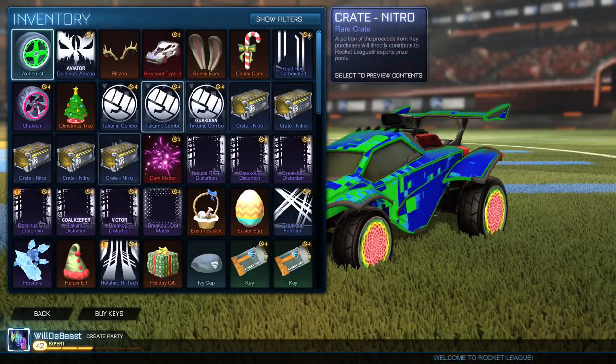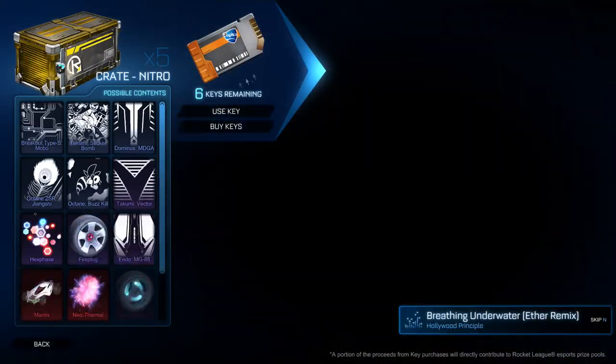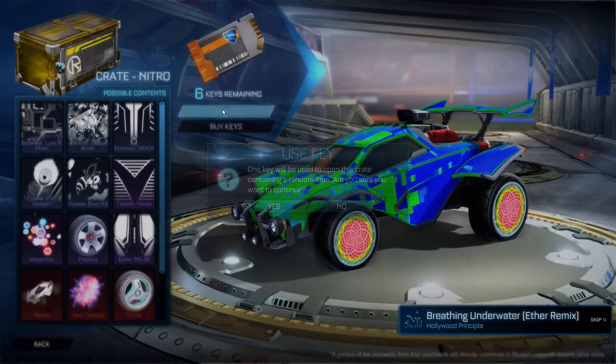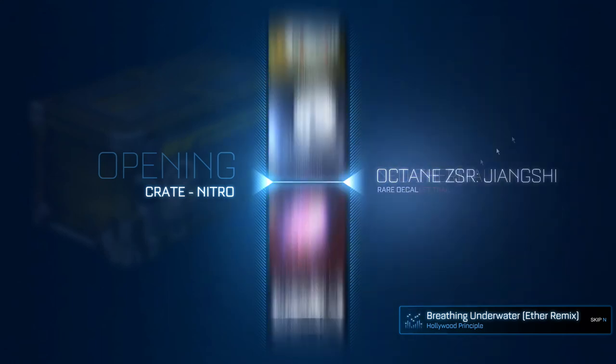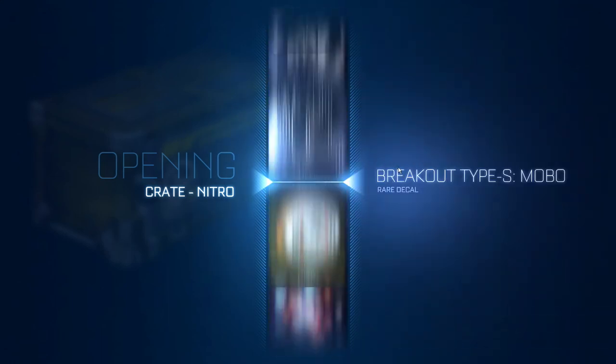Now we're on to the last five crates — Nitro Crates. I have six keys but only five crates, so I'll use the other key to trade something. Dracos right at the beginning — that's got to be some sort of luck, I don't know if it's good or bad.